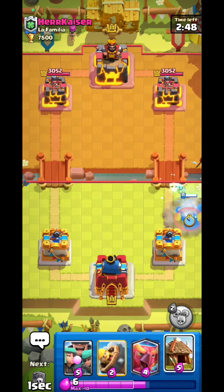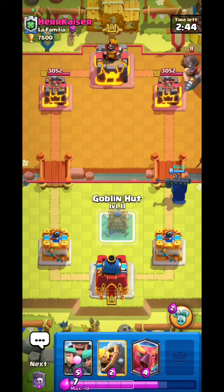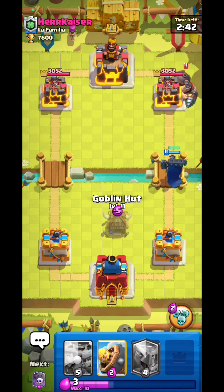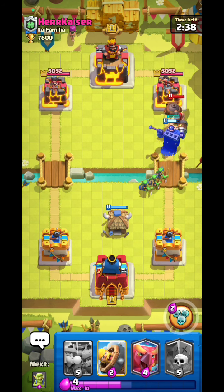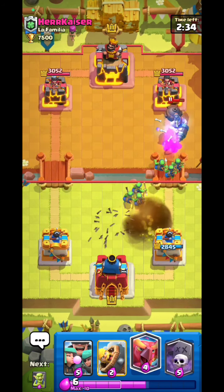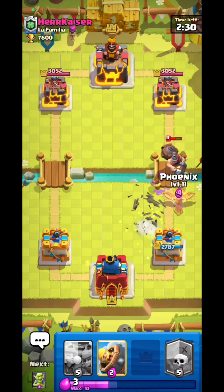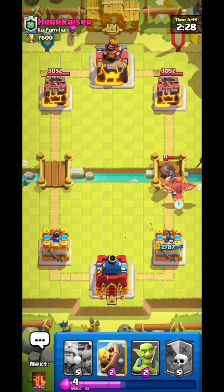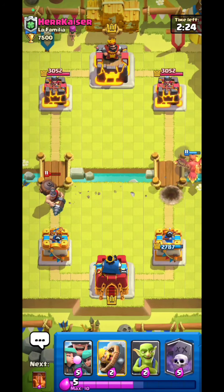I'll go Scale King for the ice spirit — probably overkill but I don't care. He goes Baby Miner and has ice spirit too, meaning he has a cycle deck which sucks. He fireballs that, confirming it's 100% a cycle deck. I'm gonna go Phoenix.